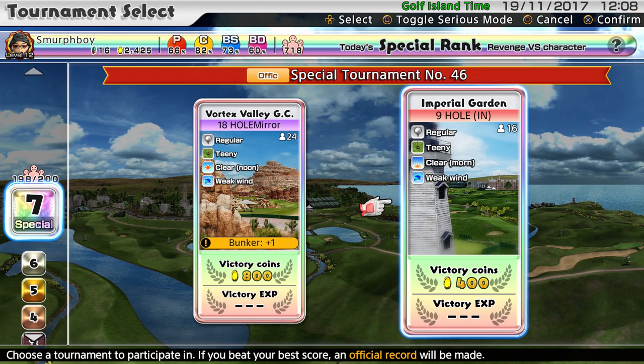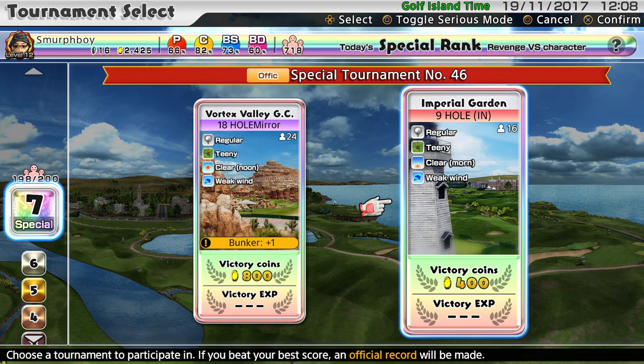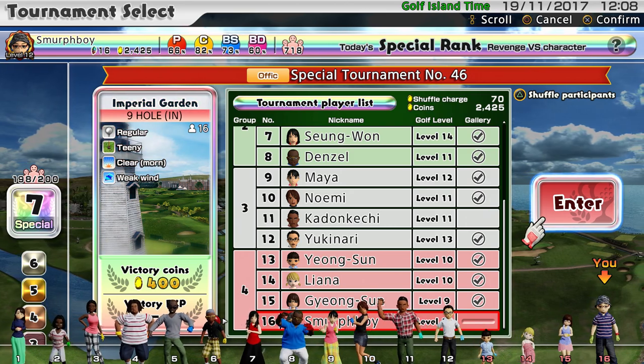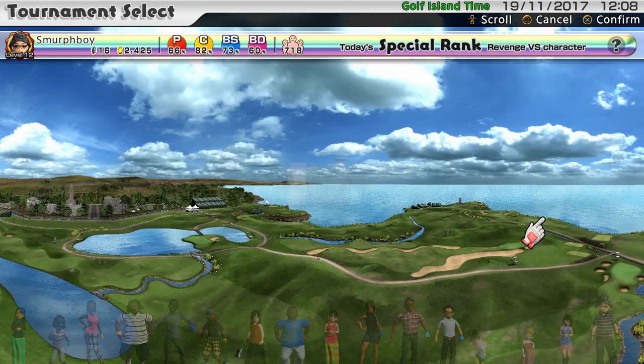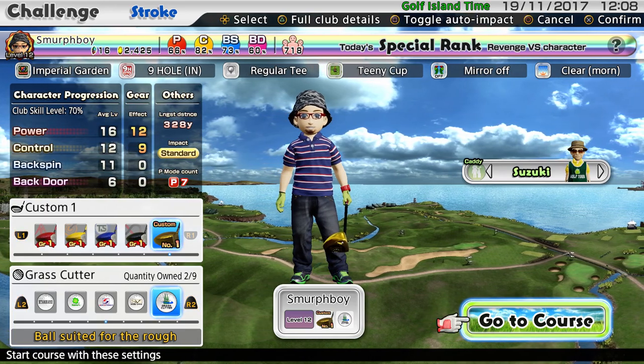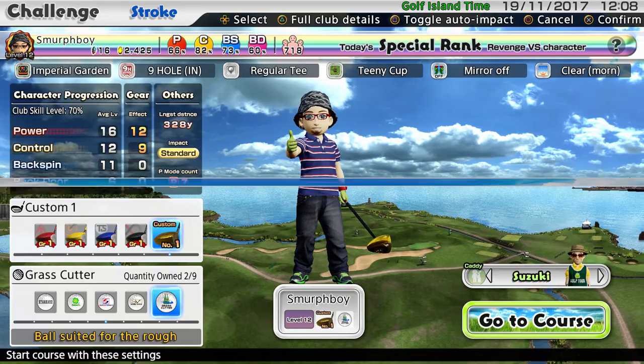So we're going to play Imperial Garden, the Inward Nine, Small Cups, Wheat Wind, Regular Tees. We've managed to find one Cad and Ketchy to go into the gallery. We're going to stay with the Grass Cutter Ball and Custom Clubs. We've got Mr. Suzuki as our caddy and we're going to see if we can knock this guy over. That'll just leave us one to go.